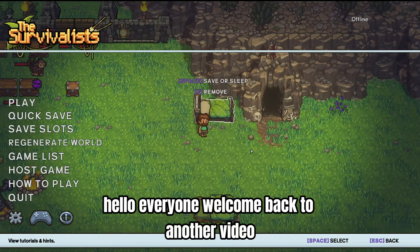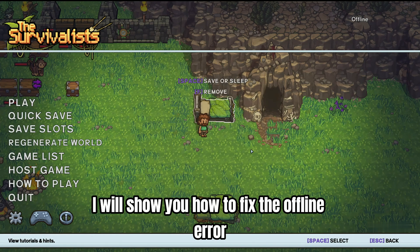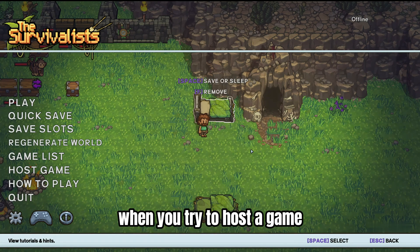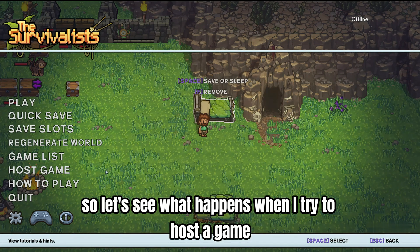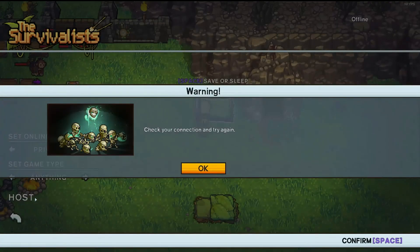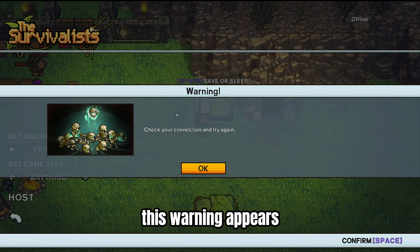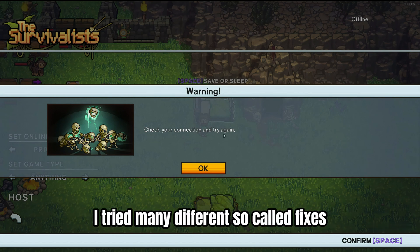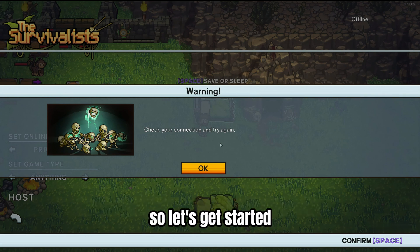Hello everyone, welcome back to another video. In this video I will show you how to fix the offline error when you try to host a game in The Survivalists. Let's see what happens when I try to host a game. As you can see, as soon as I click Host, this warning appears: 'Check your connection and try again.' I tried many different so-called fixes but nothing really helped me out. So I will show you what exactly you need to do to fix this issue.